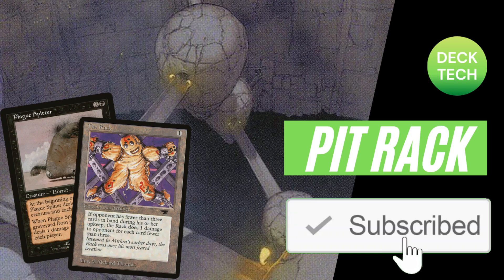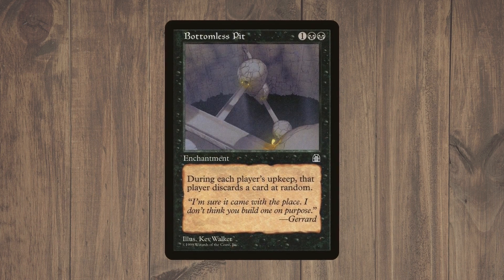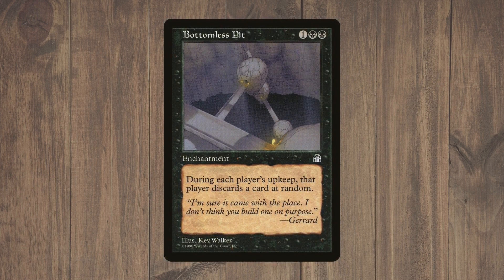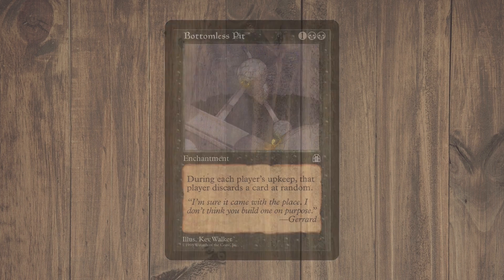Hello and welcome to Pit Rack. Pox or Spud — these kinds of decks have a lot of names, but they all work around this card: Bottomless Pit. It makes each player discard a card at random in their upkeep. I love these symmetrical effects, and our deck abuses this one so it doesn't really feel as symmetrical.